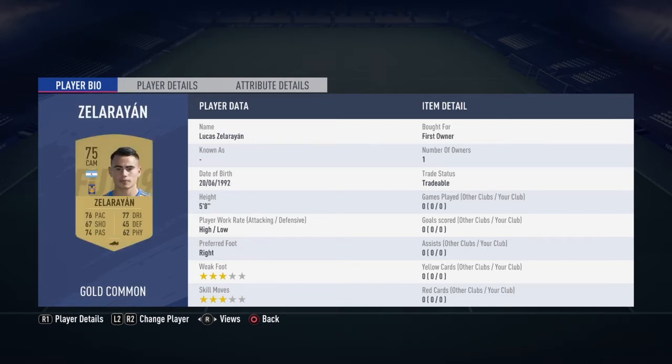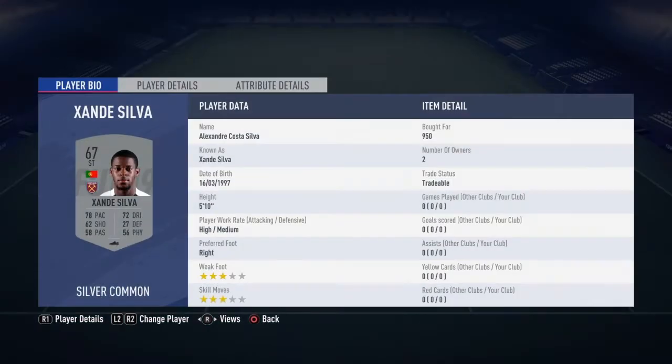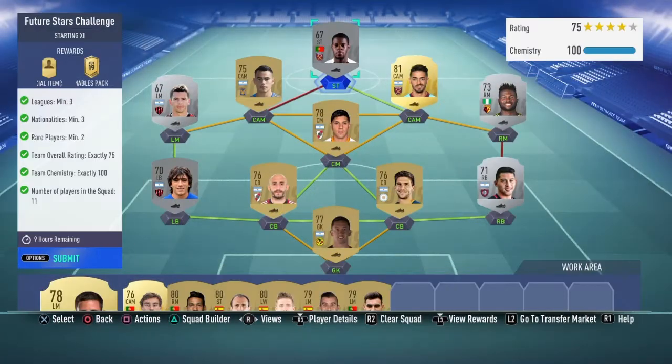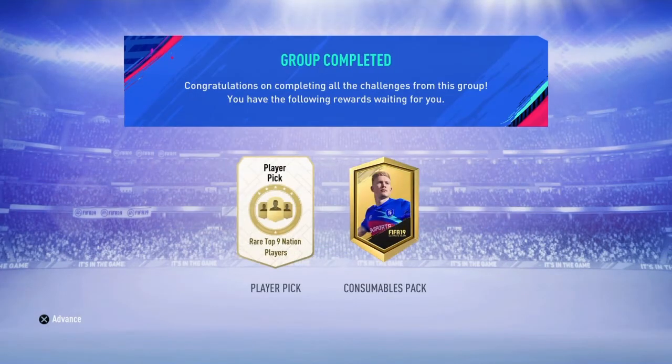As you can see, the players are tradable but worth a few coins — I think the most expensive was the left back, around 950 coins each. This cost me about 2,700 coins in total because most were from my club. We're going to submit it, and the reward is a player pick for the top nine nations.